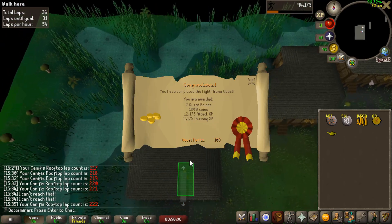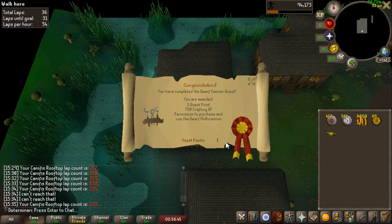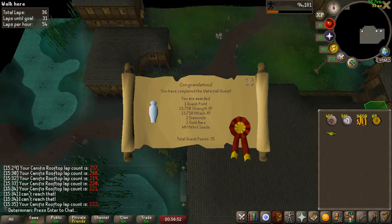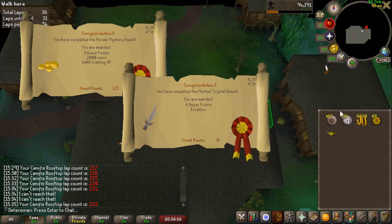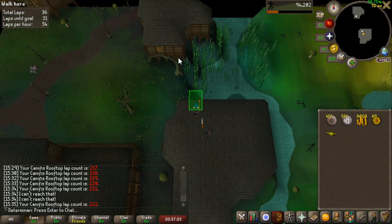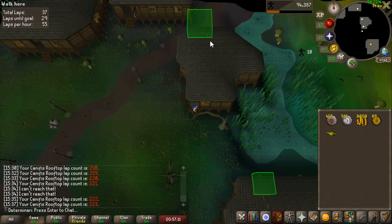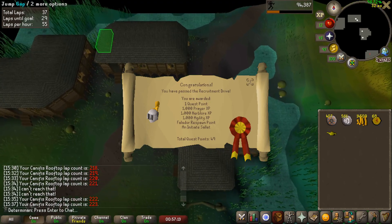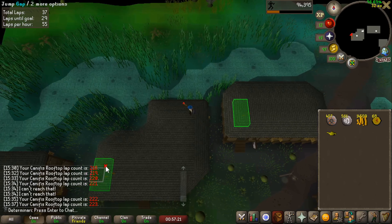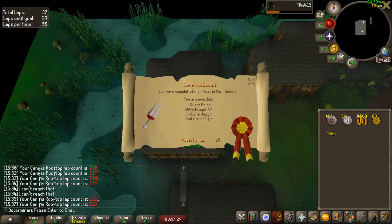Fight Arena is up next for extra attack XP. Then Clock Tower and Sheep Herder, which don't really matter but are good to get out of the way. After that, Dwarf Cannon — which will be incredibly important, giving us access to the cannon — and Waterfall Quest, giving a huge boost to both attack and strength XP. Murder Mystery, Merlin's Crystal, and Holy Grail are next; Holy Grail gives a bunch of prayer and defense experience. Heretic Ritual to unlock Herblore. Below Ice Mountain for the flex. Black Knight's Fortress for access to Recruitment Drive. Recruitment Drive for a bunch of XP and some early armor. Observatory Quest, and I need to go there to pick up an Anti-Poison spawn nearby, so I might as well complete it. And then finally, to access Canifis — Priest in Peril.